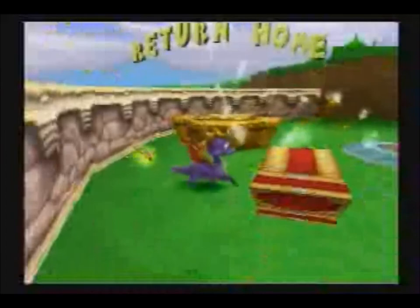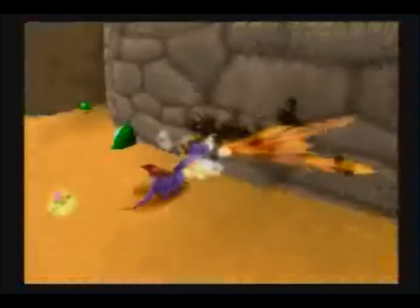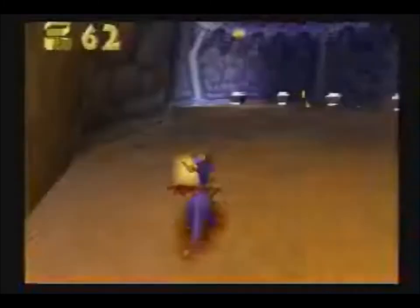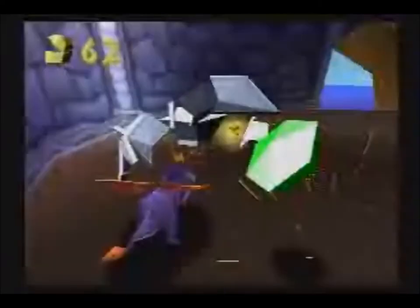The return home portal — we just stand in that and it swirls us upwards, and then we go home. It's a pretty simple mechanic, no real need to explain it. And here is the key to the treasure chest I told you about earlier. Kaboom. Destroy this.